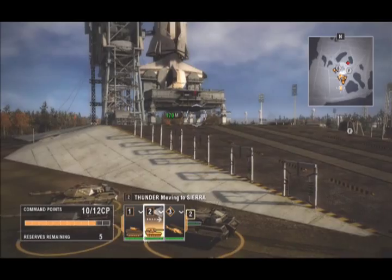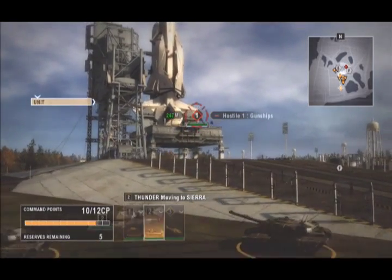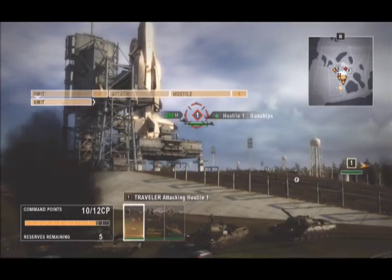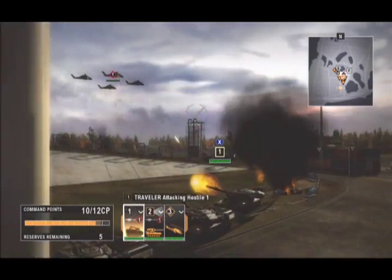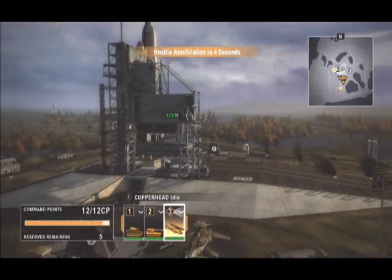A third unit of enemy gunships is headed your way. Order your transports to intercept them: Unit 1, attack, Hostile 1. The enemy is traveling in and taking damage. All hostile units have been eliminated.